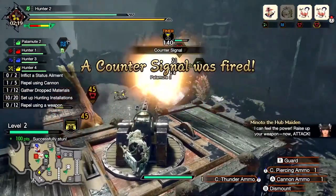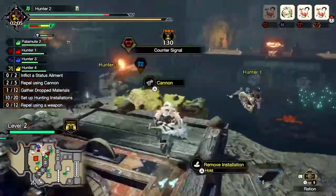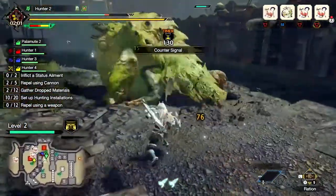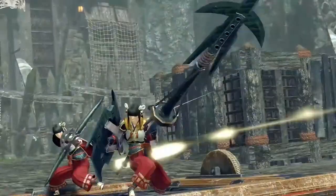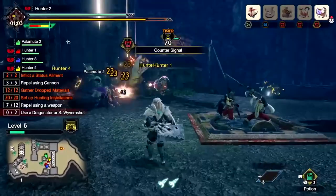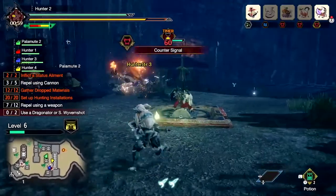Once the counter signal is activated, hunters' attack power will increase dramatically — it's your cue to draw your weapons and jump into action. Even your friends from Kamura can chip in and dish out some big damage. Each of them can only help once per quest, so be sure to call them in at the right time.